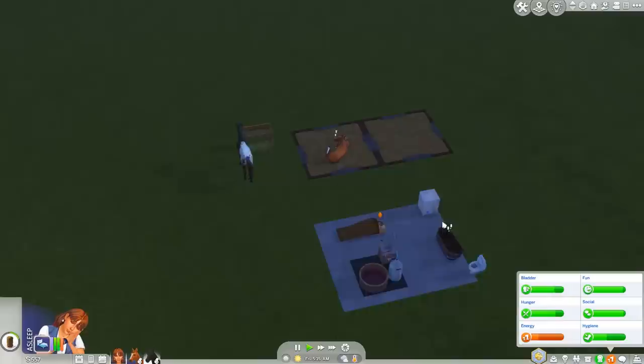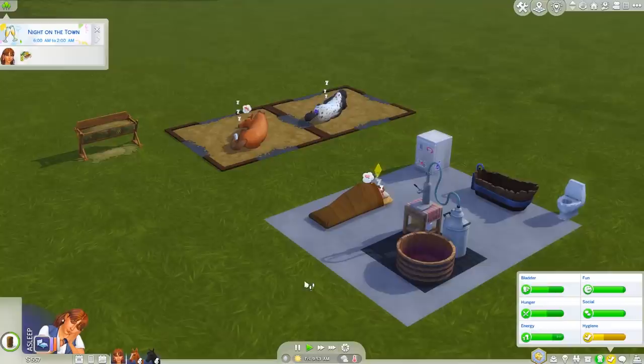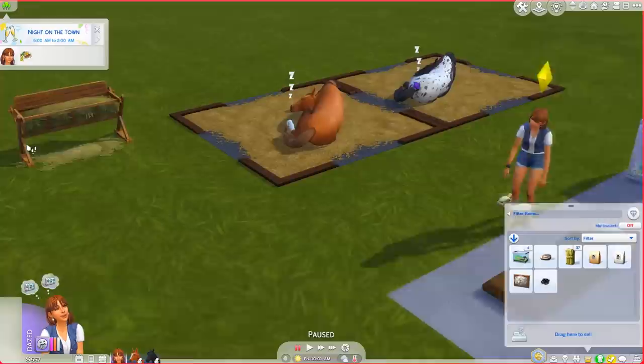Okay, now we're going home. We need to get more horse beds since we have two horses and they're only 50 Simoleons. Porridge is still in our inventory getting unhappy, but we really need to sleep - our sleeping hours are horrible. It's morning and we just went to bed. 'Night on the town: free food and drinks' - we'll definitely visit a venue today!